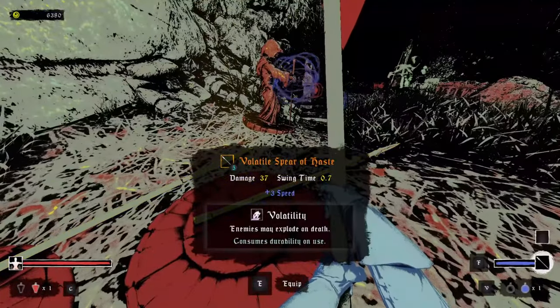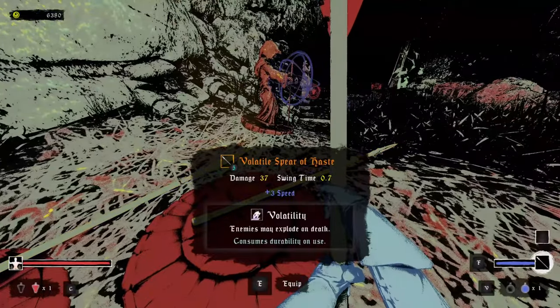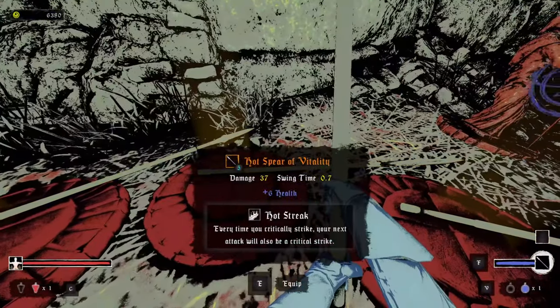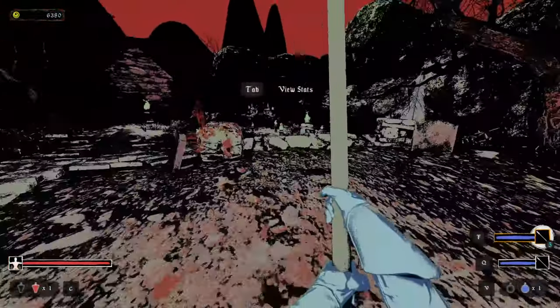I noticed that the music is beautifully fixed around your character. When they're in the hub world, the music can be somber with a hint of melancholy, and when you're in the heat of battle, the music reflects the aggression in the room.